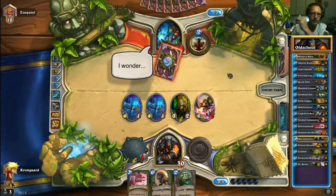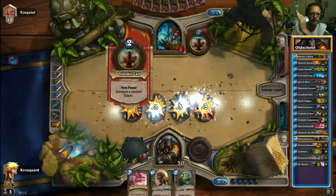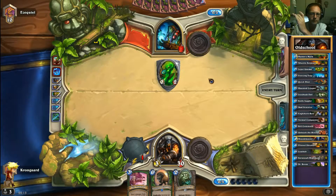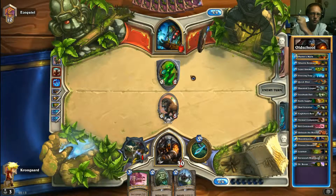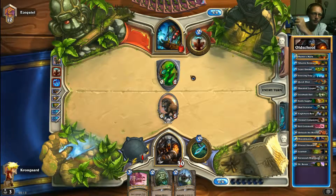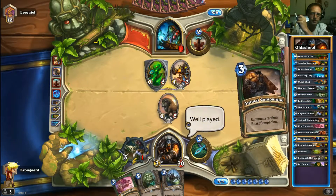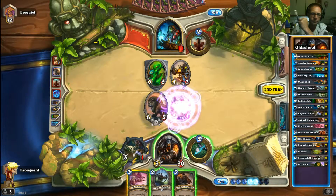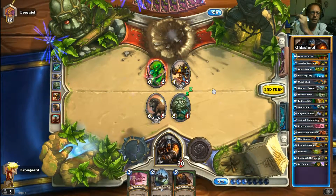Let's see that Lightning Storm — now or never — and when I see it I can follow up with the Savannah Highmane, so that should be pretty safe. There we have it. I'm going to follow up with this guy and not touch the totem. I could see a Hex and that would be really annoying, but I want to be able to clear it so my opponent won't spawn a new one. I'll silence and walk through — that pretty much ends the game.